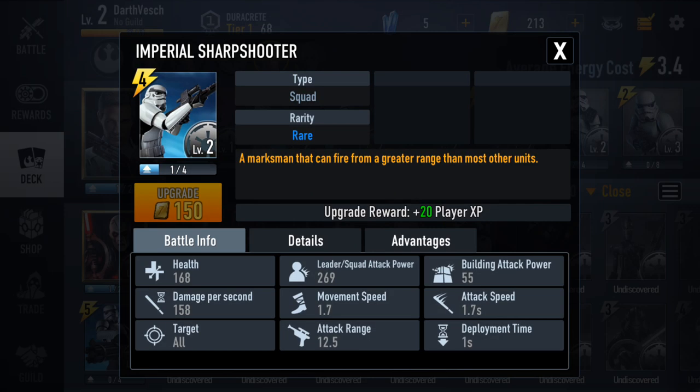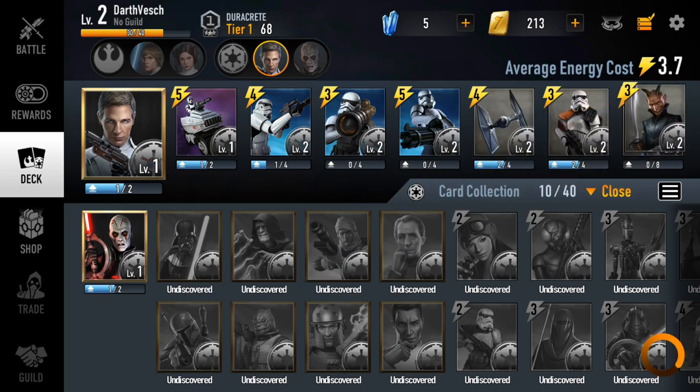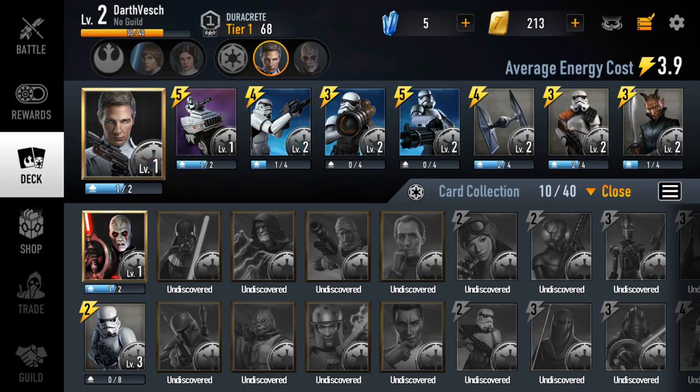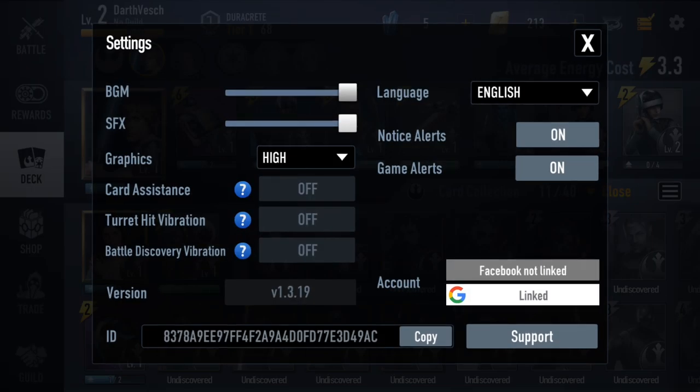The same applies to other cards — for example, I can swap in an Imperial Stormtrooper instead of the Imperial Heavy Gunner, or keep my Rocket Stormtrooper over the Devaronian Bladesman. The goal is to keep your highest-level characters in the deck. With Director Krennic and Grand Inquisitor both at level one, they're approximately equal, and I can check their individual stats to compare power and abilities. Settings let you link with Facebook or Google Play Games and toggle card assistance and vibration feedback.